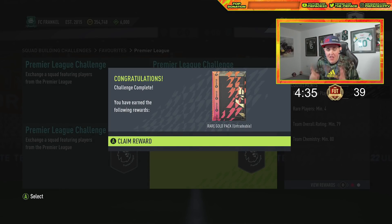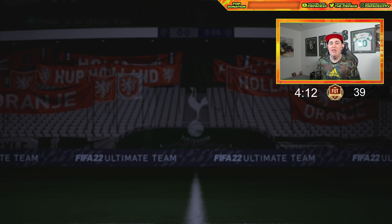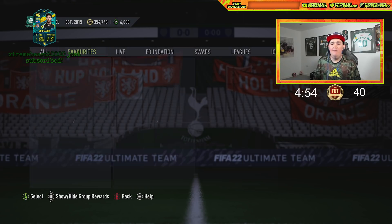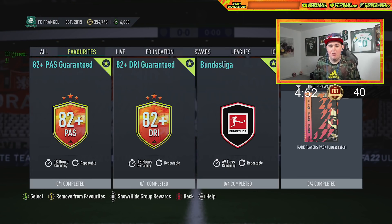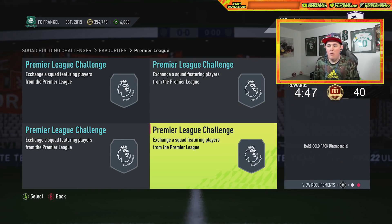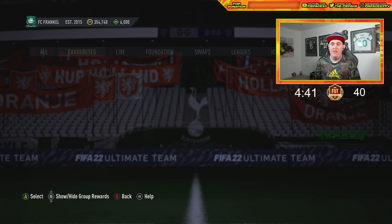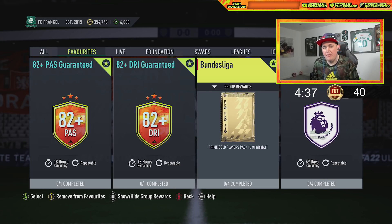Welcome to another brand new video. Today we've got brand new league SBCs, and the EPL league SBC is class. This is gonna be like a FIFA farm simulator video because we are going to be absolutely hammering these out. The EPL Premier League SBC is done — you get a 50k pack for completing it, which is why it's not cheap. You also get a red gold pack, a 15k pack, a small prime mix, and of course a 50k pack for completing it. There's a Bundesliga league SBC too.